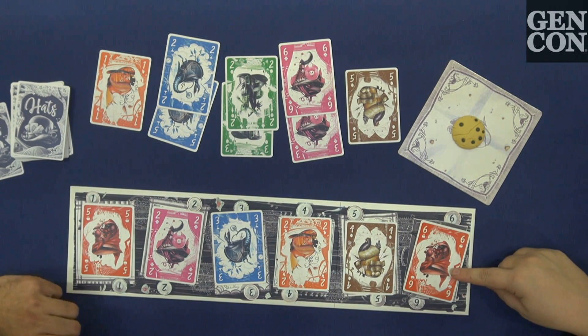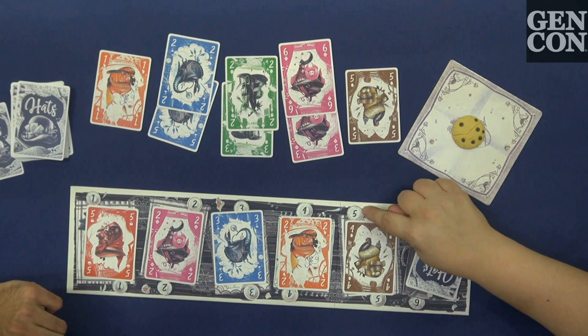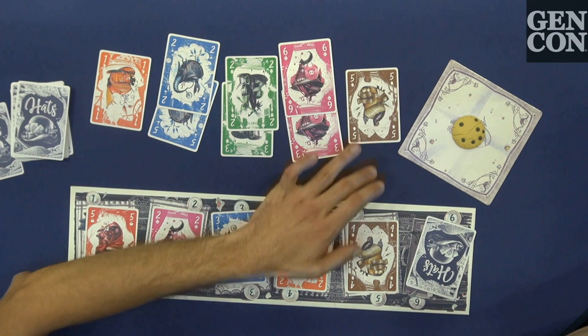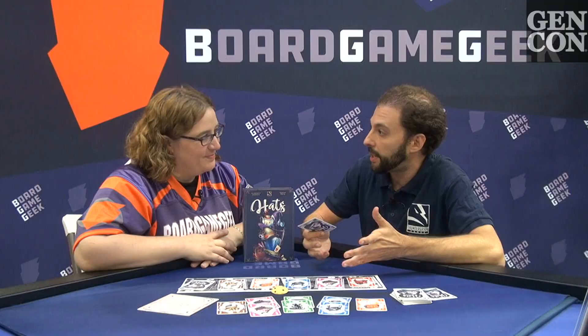It might happen that a color is repeated on the table — for example, two reds. When that happens, we flip the highest plate number, so that card will have a single value, and that becomes the value of each card of that color. We are not counting face value, we are just looking at the colors of the hats. So a brown here gets five points, and two reds get four points each.